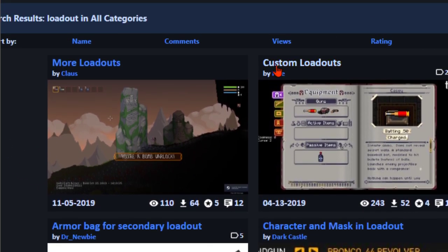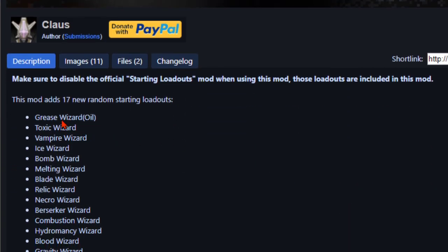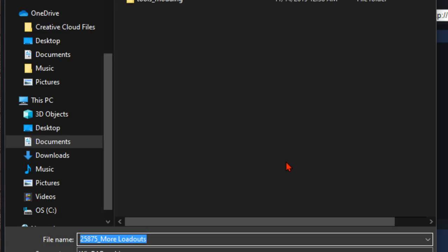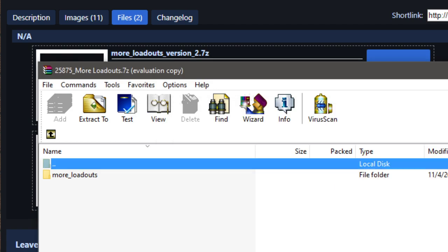We've got More Loadouts and Custom Loadouts. Let's scroll down — we'll find it. Maybe it's More Loadouts; maybe that's what I've got. It says 17 new random starting loadouts, and you need to disable the official starting loadouts mod when using this one since those loadouts are included. I need this mod right now. I'm going to download it. All I do is download it, click it, hit Extract To, drop down to my mod folder in Noida, and now it's there. When I start the game I can enable it.